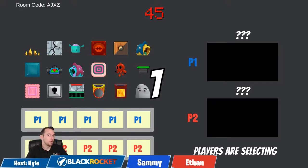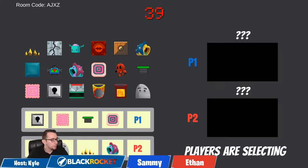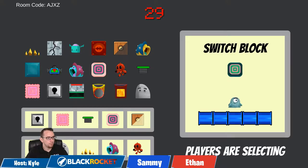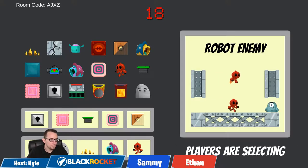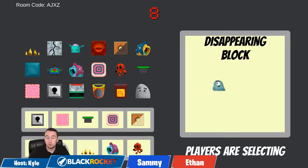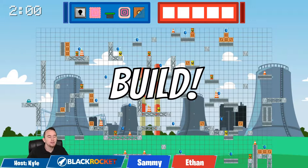Sammy is our blue player and Ethan will be our red player. We've got sticky blocks, switch blocks — which let a player bounce on them, go through, and then switch between solid and not — vacuums that suck a player in, robots, spikes, the lockbox, and the disappearing block. What I've learned is that you can actually continue to walk on a disappearing block even if it's not visible, so a player who places that may have a bit of an advantage.